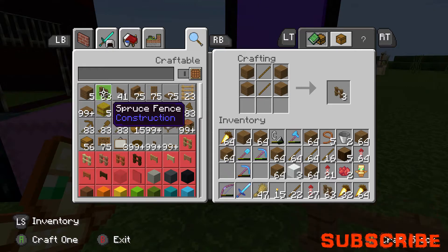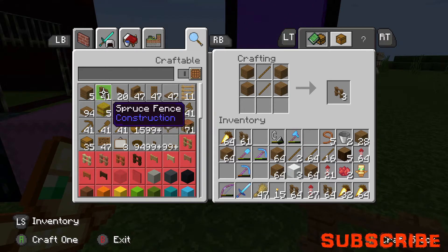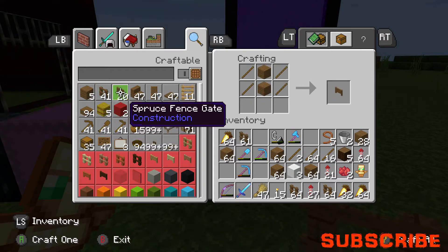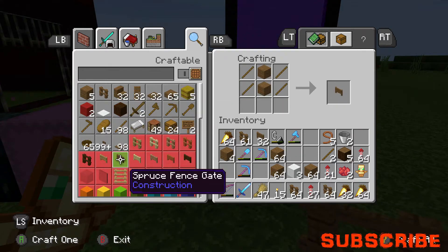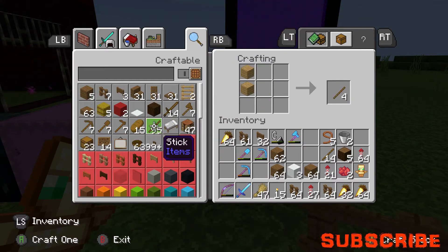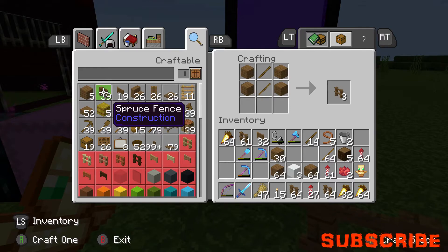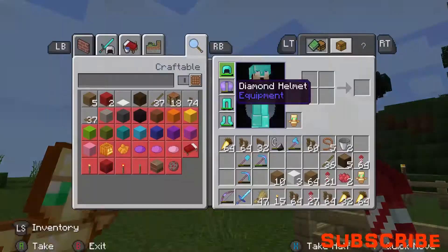We're going to need quite a few. Let's craft the fences - that's a lot of fences. We're going to need 32 fence gates so let's make all our fence gates. Now we just max out on the fences. I made a bit of a mistake - I want quite a few of these logs.